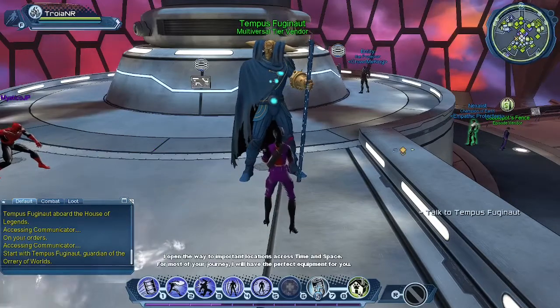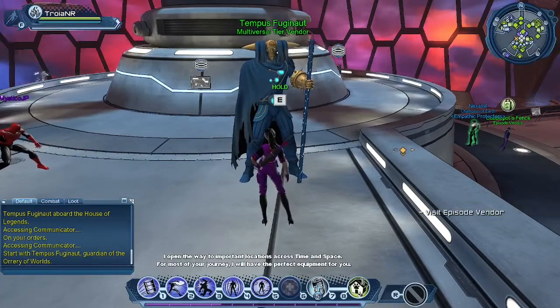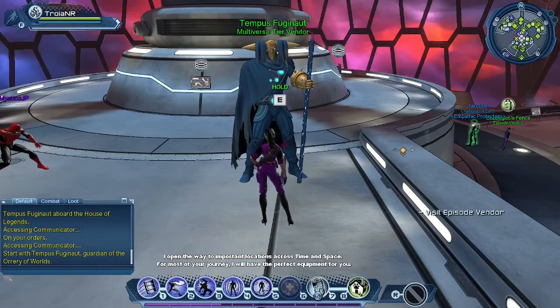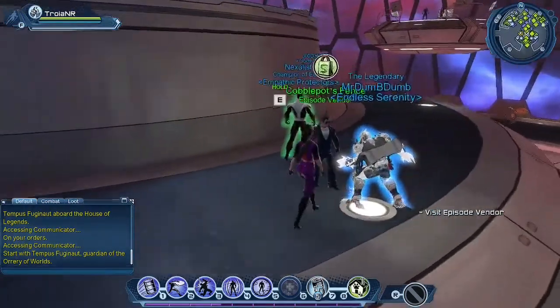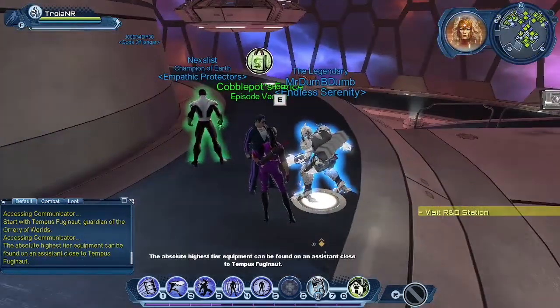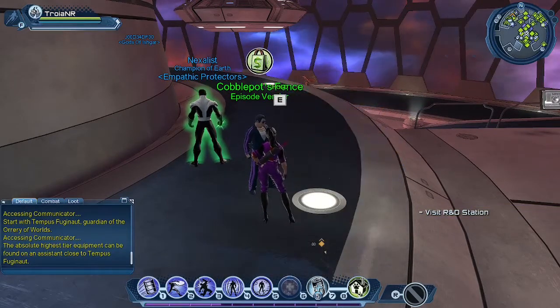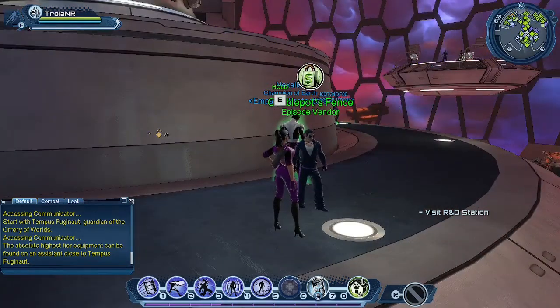Tempus Fugionaut says: 'I open the way to important locations across time and space. For most of your journey I will have the perfect equipment for you. I hope to see you often.' Yeah, he's a vendor. Let's talk to Cobblepot's Fence. The absolute highest tier equipment can be found on an assistant close to Tempus Fugionaut. You don't actually have to talk to them — you just walk up to them and Harbinger will speak to you.